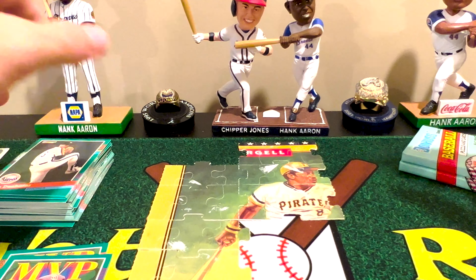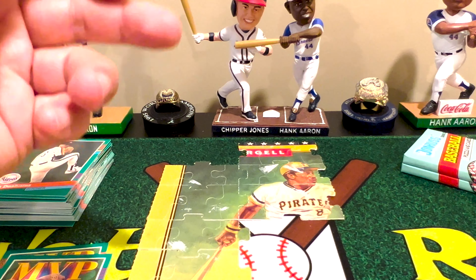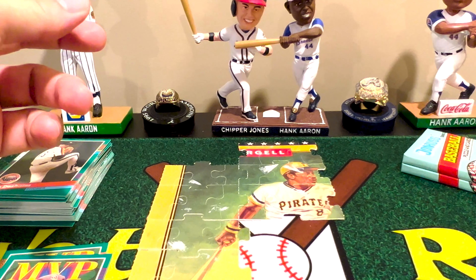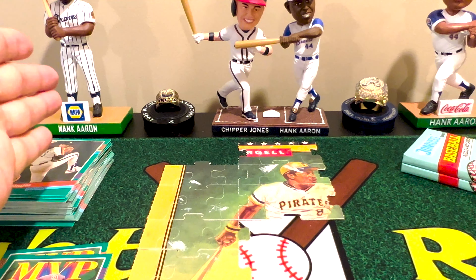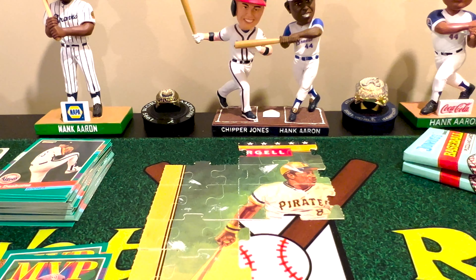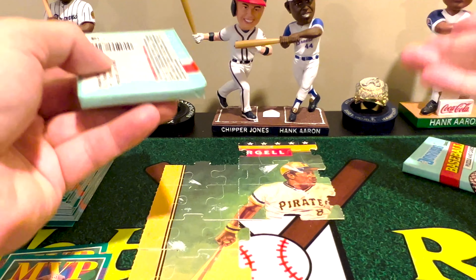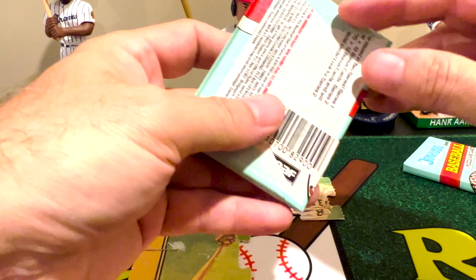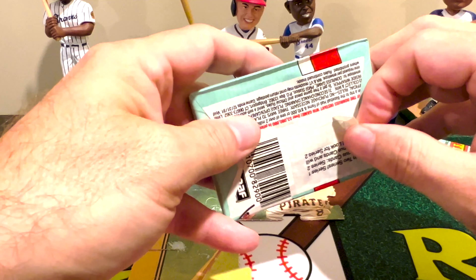When you think about it, when you see cards you'll see them in a certain order. For example, in 2022 Topps Series 1, everyone was chasing Corbin Burns and right afterward you'd always see Wander Franco — because those two cards were next to each other on the sheet. When they cut them they put them together. They don't randomize base cards; they really only randomize when it comes to inserts.